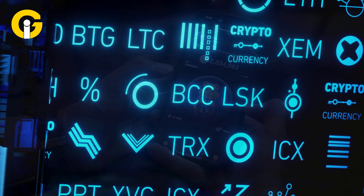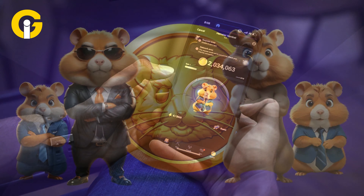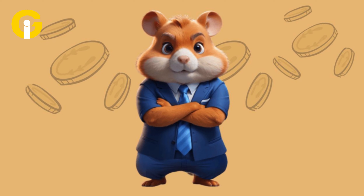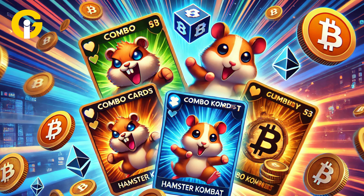Earn additional rewards by inviting friends to join the game. Choose from a variety of cute hamster characters, each with unique capabilities. Personalize your hamster with different outfits, accessories, and weapons. Engage in fast-paced battles and dynamic arenas filled with obstacles. Challenge friends or other players in online multiplayer battles.